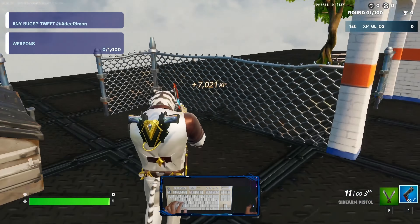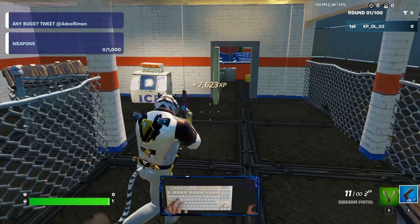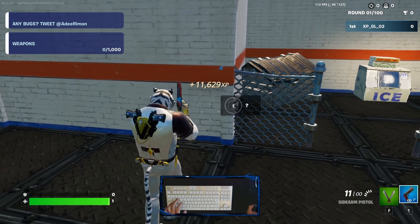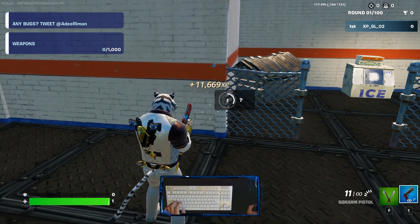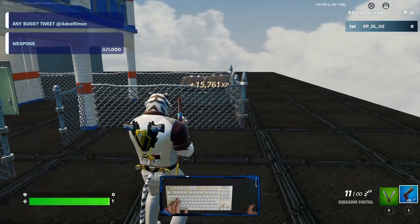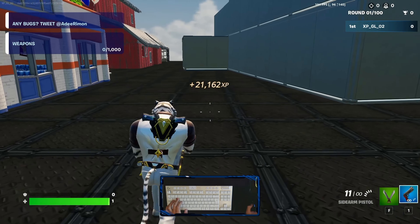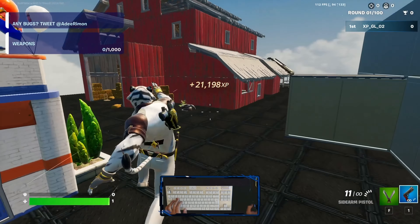Okay, once you're over here, go down — there is a kitchen. We need to jump inside the kitchen. Once you're in the corner, you're able to see another question mark. Activate it and you will get another XP.